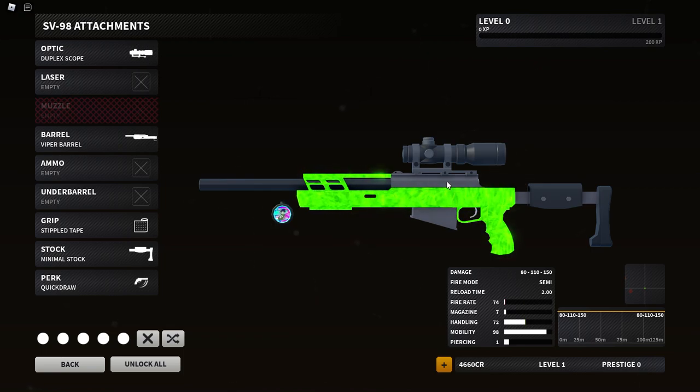Obviously I'm just kidding, but I like the option of there being a sniper scope and iron sights when a sniper rifle releases, because both sides really like it. I'm using this viper barrel — that's my setup.